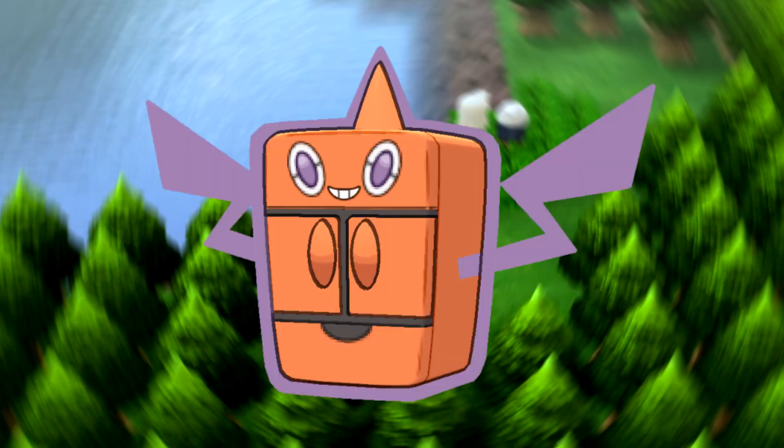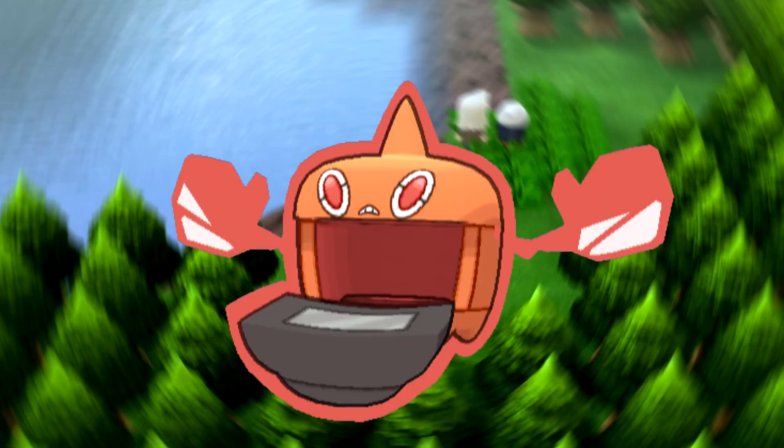Looking at Rotom Frost, having the ice typing actually gives it a lot of weaknesses, but it does give you STAB on the ice type, which gives you something good against ground types and dragon types. However, the ice typing weakens it, and there are other Rotom forms that are actually better. One of those being Rotom Heat, the fire-type form. Electric-fire is a unique typing, and this thing is a really good Rotom form — I would say use this one if you need a fire type or an electric type for your team.